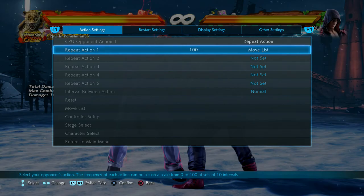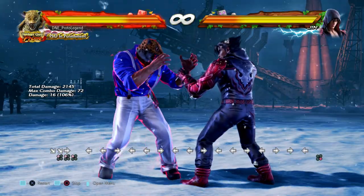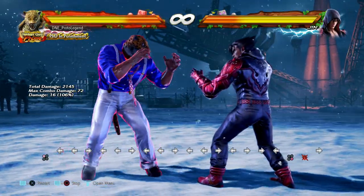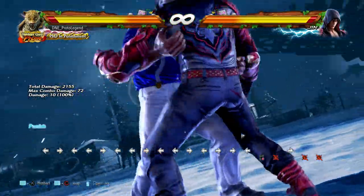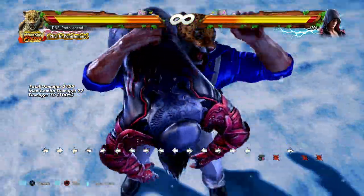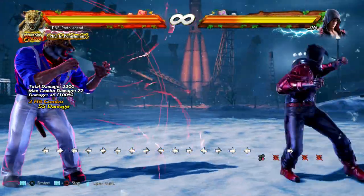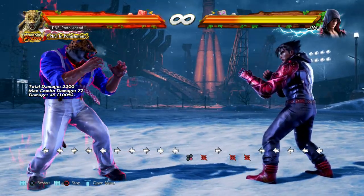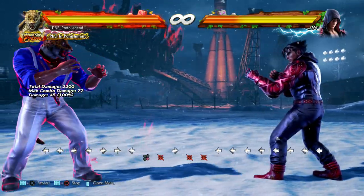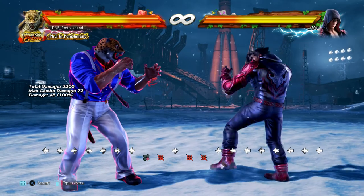I've set up Jin to do up-forward 3 in a move list, and we're going to see that it's going to hit. But as soon as he moves, we activate the Rage Art, take that damage, and it's going to show as a Punisher — and the Rage Art is going to fully go through for 55 damage. So 55 damage is within closing range: even if your opponent is not in Rage themselves, you can close out a match with that armor move.